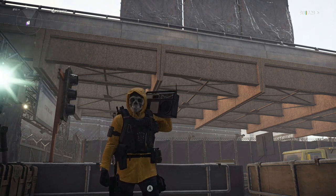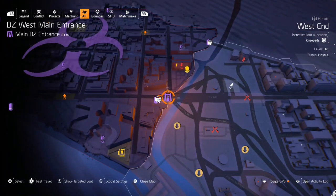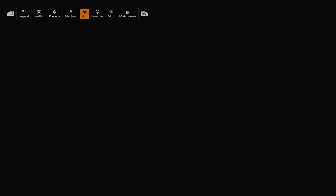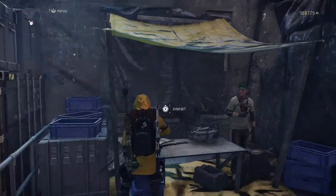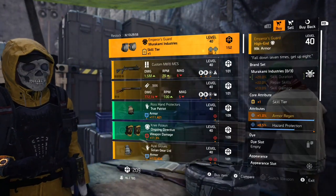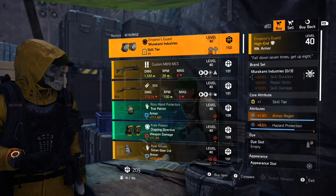Shout out to the DoD - Disciples of Doom. So where am I? I am in DZ West main entrance, and the reason being is the must-buy item of the week is from the DZ West vendor, so fast travel over here. You can see the vendor right there.